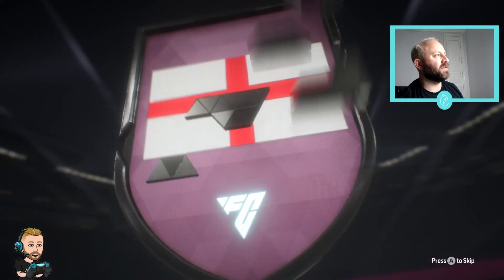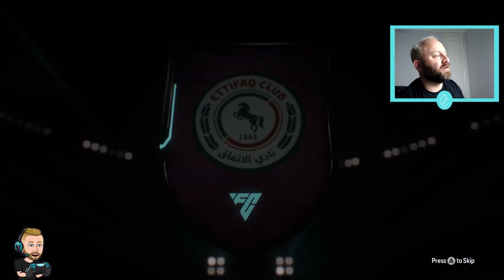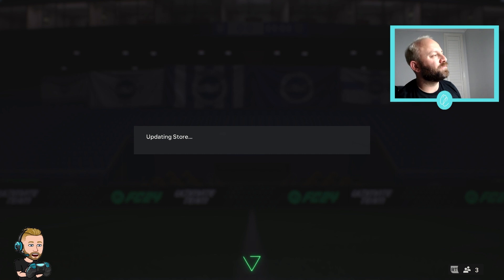Next pack - English. Please don't give me Ward-Prowse again. It's Henderson. Not a card I want - he's too slow for my liking. Way too slow.